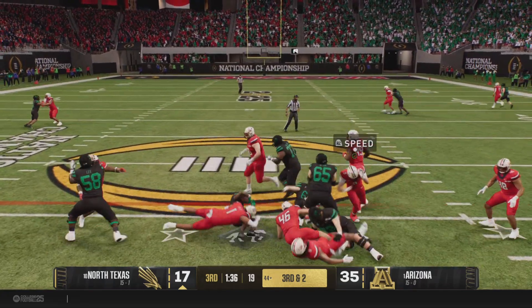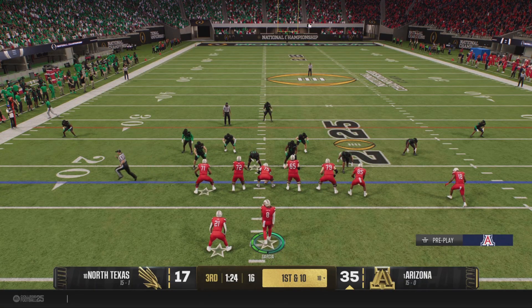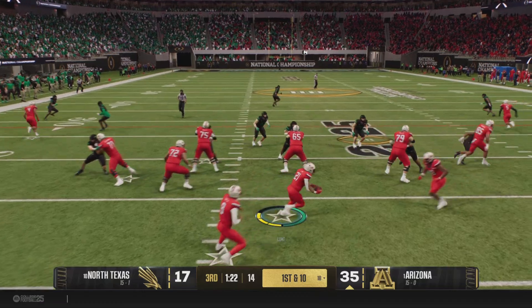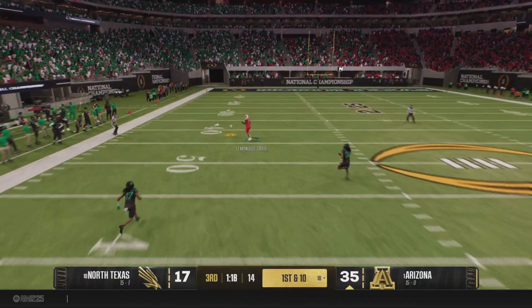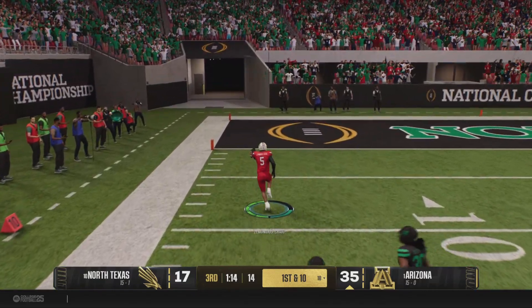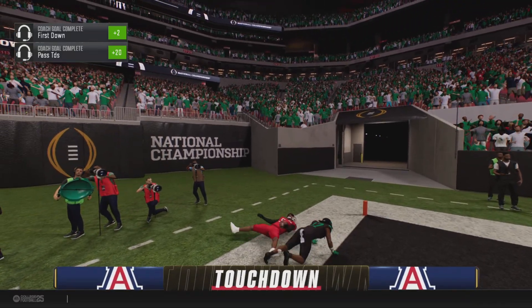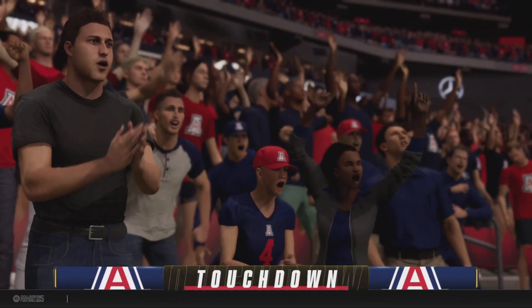They'll try to move the chains on the ground — that's a good effort on the run, but the defense holds. Flip back to the QB — he's going for a big play downfield. They lost the receiver down there, he's got it for a big gain. Breaks into the clear — it's a sprint. Touchdown, Arizona. Stretching the lead, this one is getting ugly.